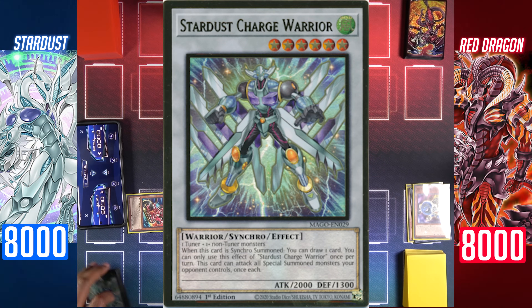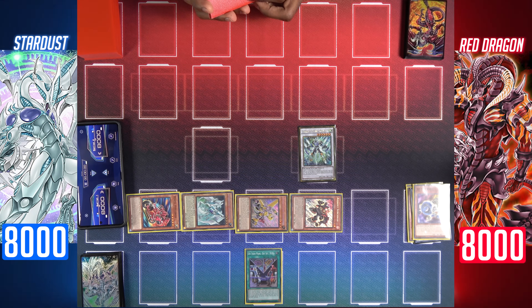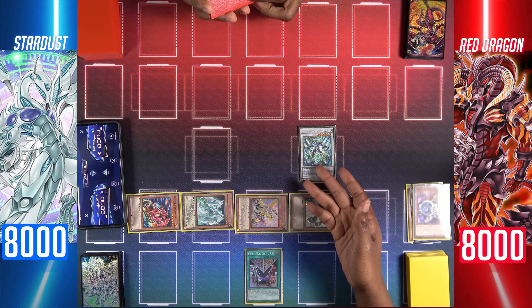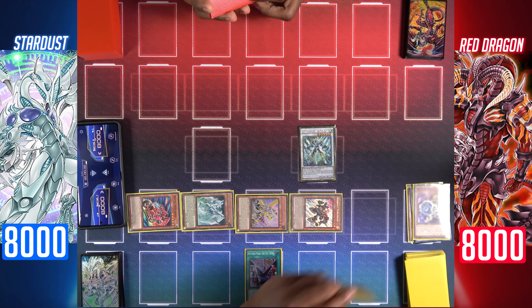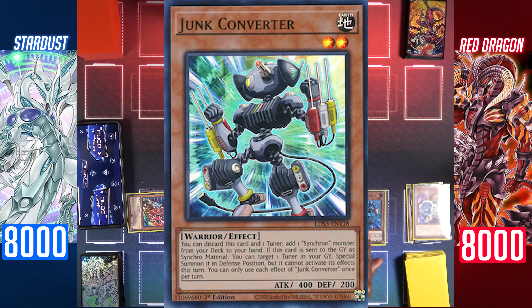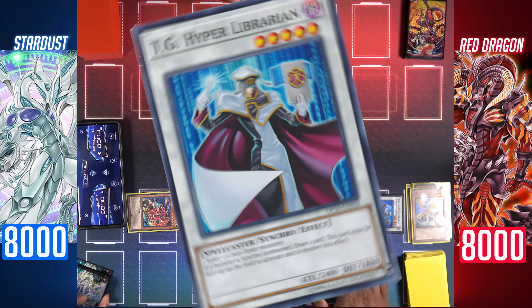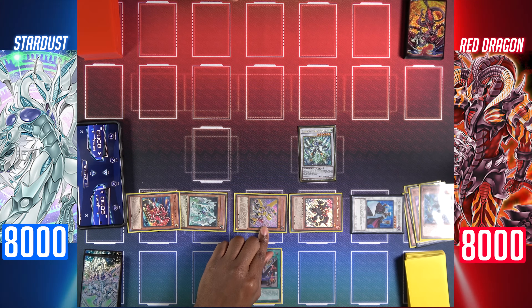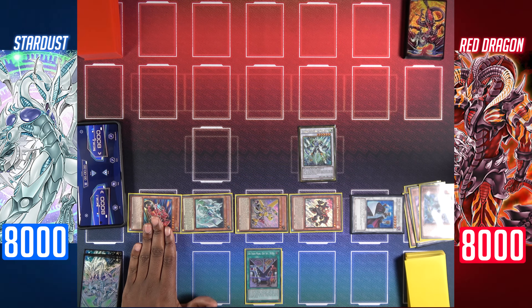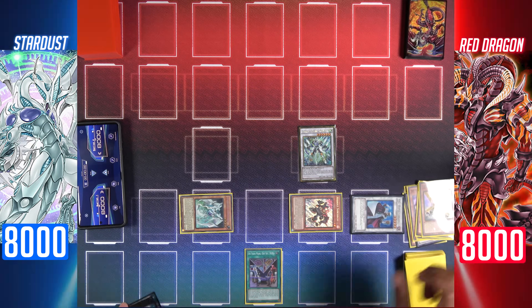Stardust Charge Warrior's effect and Jet Synchron — Charge Warrior will search Junk Converter, and Charge Warrior will draw a card. I'll use Wheel Synchron's additional normal summon to summon Junk Converter. Synchro summon Revolution Synchron and Junk Converter for the level 5 TG Hyper Librarian. Effect of Converter: special summon back Revolution Synchron. Wheel Synchron can be used as a non-tuner.